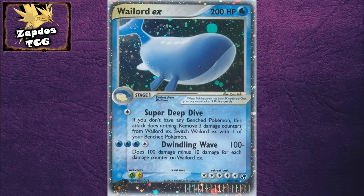Remember Wailord EX from EX Sandstorm? What a beast that was, with an HP of 200 at that time, which was never heard of for a Stage 1 — it was really insane. Well, in our next set called Next Destinies, we'll be getting back those powerful EX cards.